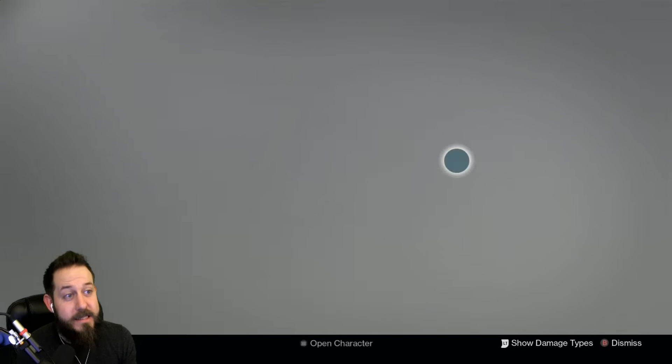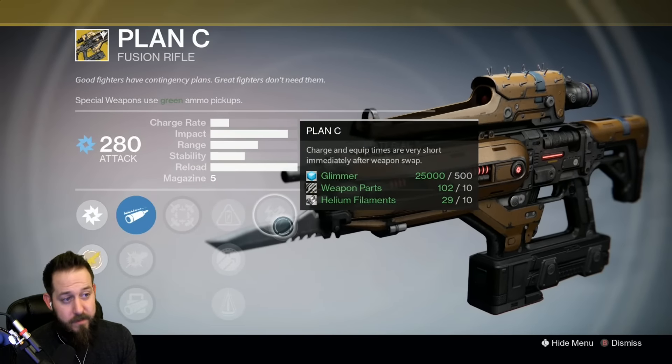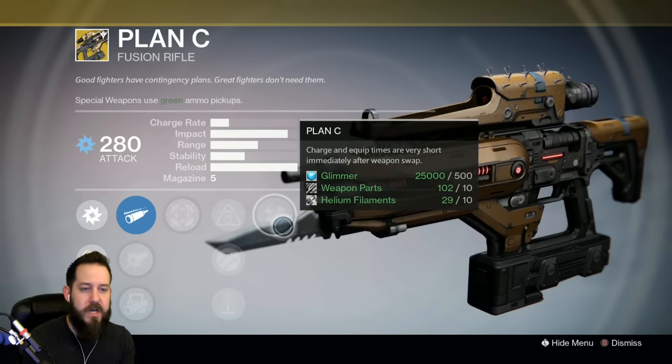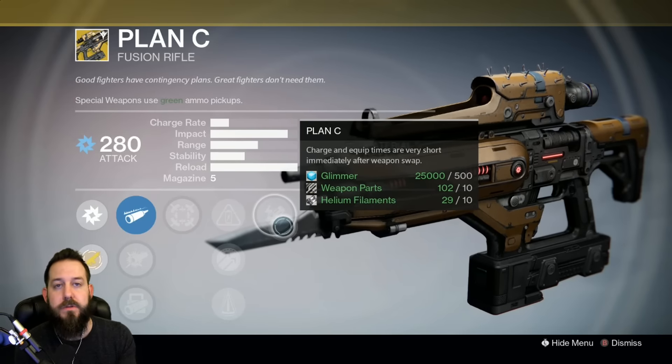Plan C, guys — the fusion rifle that's a beast in the Crucible, most known for the perk Plan C: charge and equip times are very short immediately after a weapon swap. So you're using a primary, you're ducking and diving, doing your thing, and then boom — you switch to Plan C and it's immediately available to shoot. Awesome.